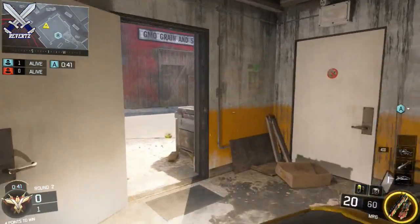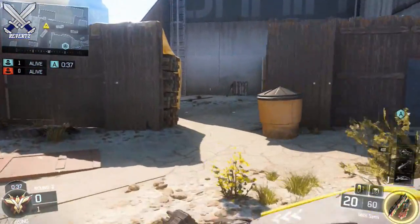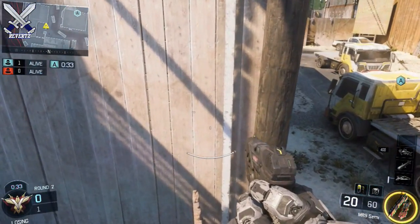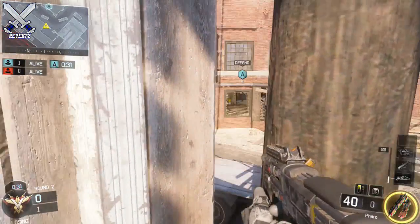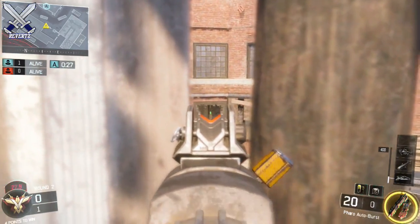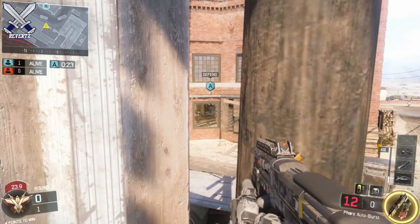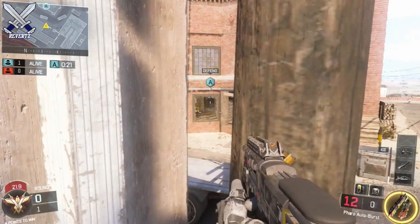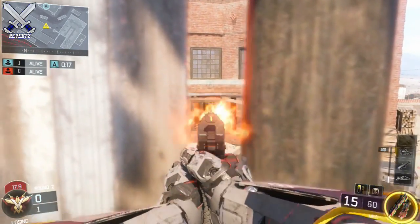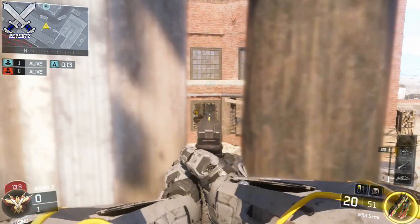Next up I have a really nice line of sight that is so helpful for Search and Destroy. First, make sure you plant at the A bomb and try to plant as far away as possible. Once you've done that, rotate over to the small yard of wood, jump up on this fence, and inch your way until your body is touching this building. You have a really good line of sight on where you planted the bomb — no one is gonna check for you up there. If someone defusing sees you, this utility pole does give you some cover, but it's not the best, so make sure you get the drop on them.